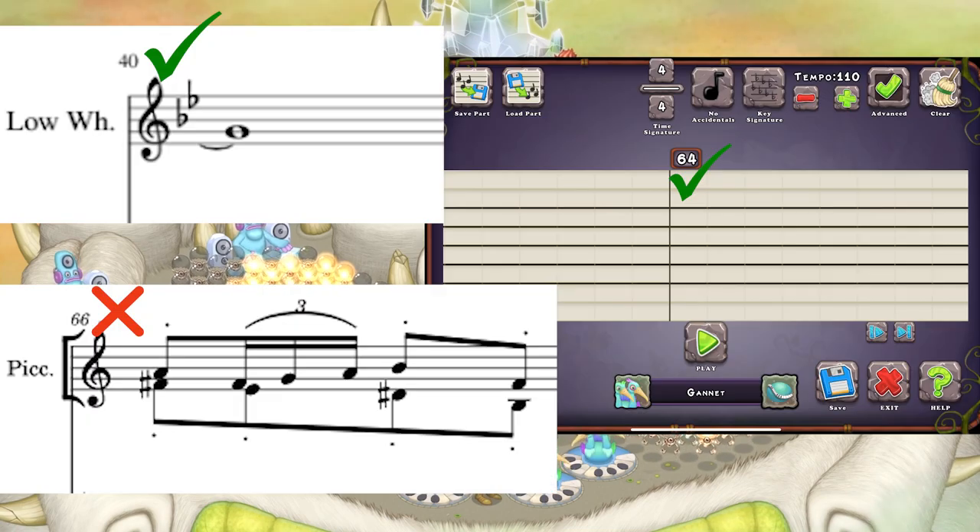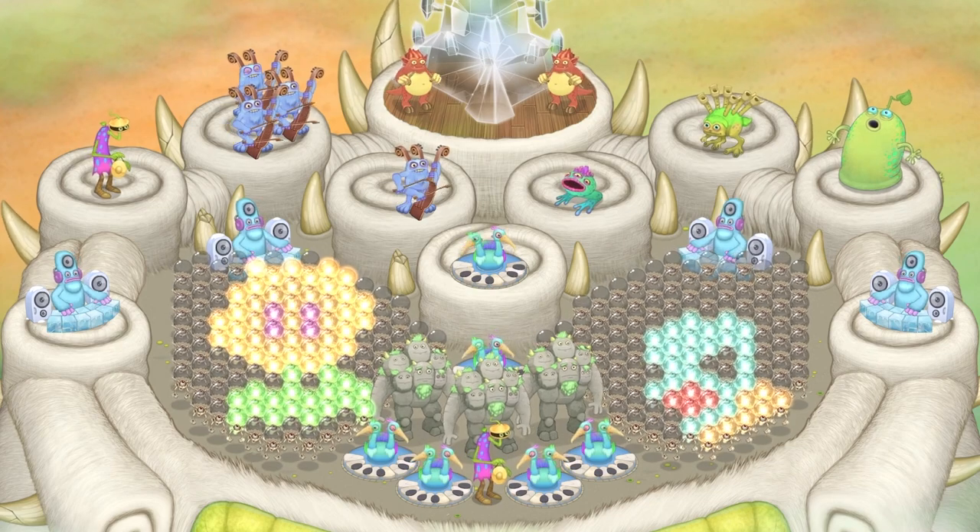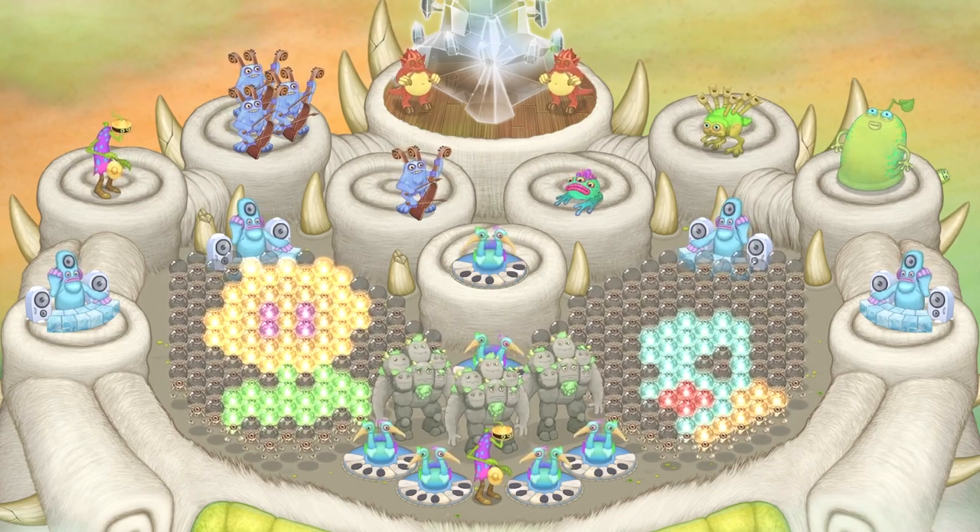Another limitation is the length of the song must be able to fit in the bar limit of Composer Island, which is a maximum of 64 on the 4/4 time signature. If it doesn't fit, you can still make the song, but it'll have to end early.